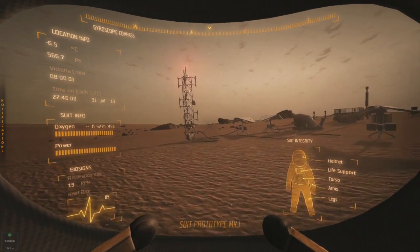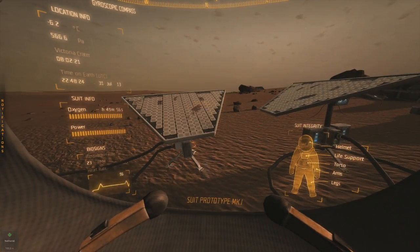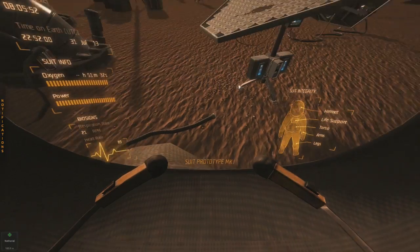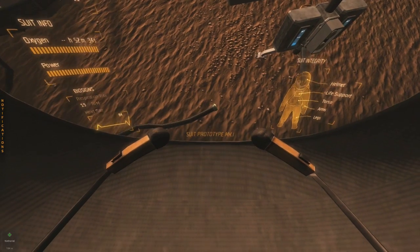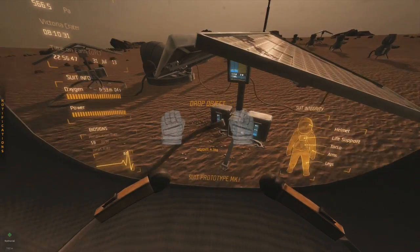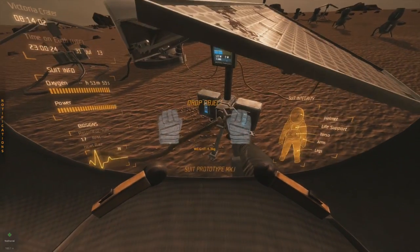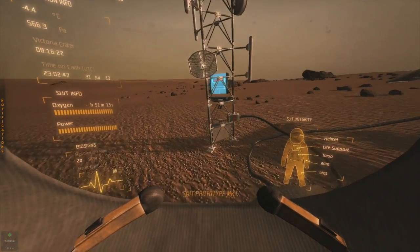I was wondering if we could plug into the antenna from the solar panel. You have to clean off the panels a couple times a day — I just went around and cleaned them all, they were covered this morning. So it seems you can't plug into another solar panel — it won't let you — and it still says no power.